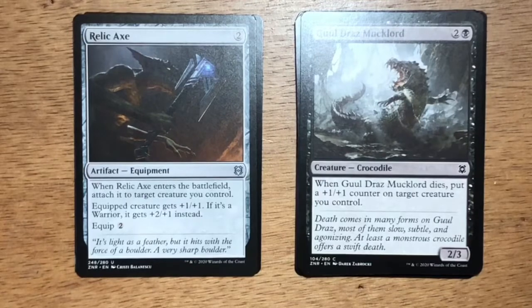The first uncommon is Relic Axe — two generic mana, Artifact Equipment. When Relic Axe enters the battlefield, attach it to target creature you control. The equipped creature gets +1/+1, or if it's a Warrior, it gets +2/+1 instead. Equip for two generic mana. Relic Axe is okay — +1/+1 for two generic mana I suppose, or +2/+1 with a Warrior. It's an uncommon that I think just doesn't quite get there.